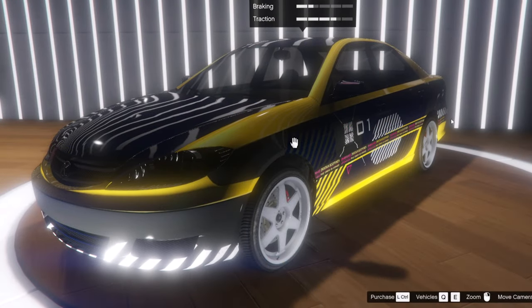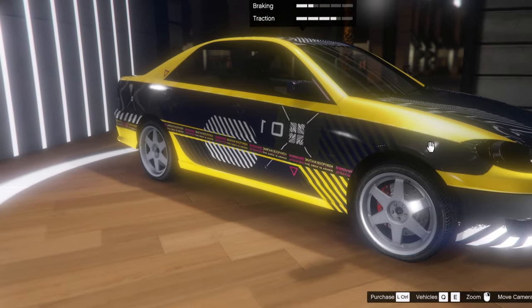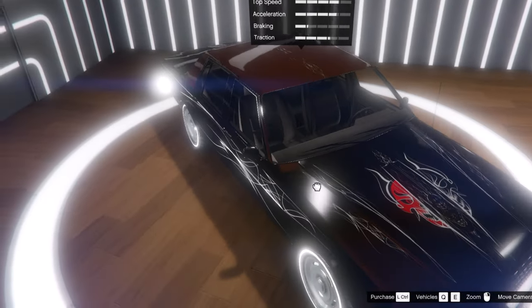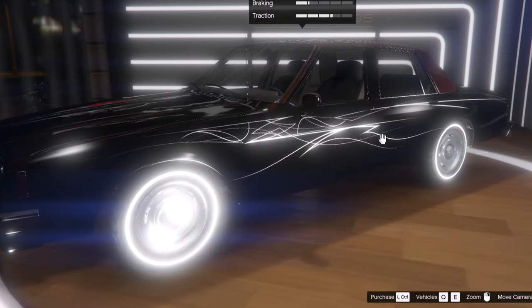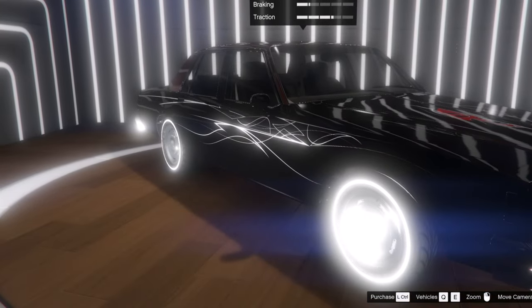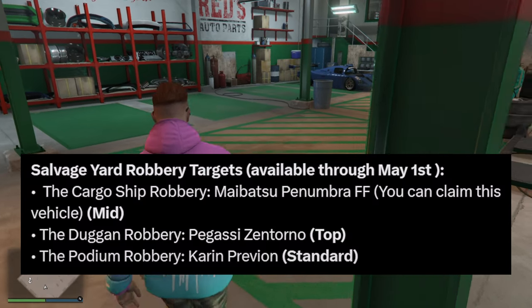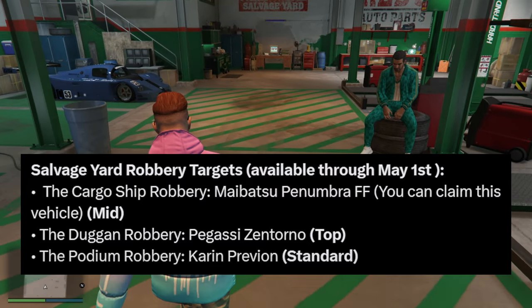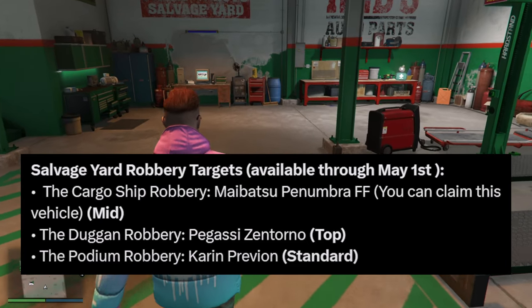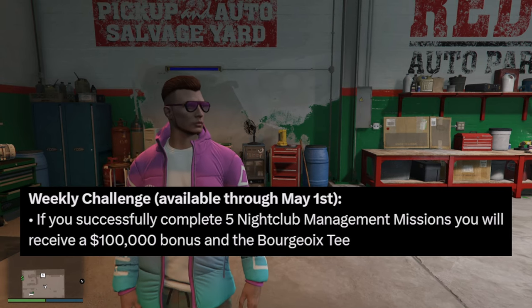Going over the two new vehicles in Luxury Autos, we are going to be having the Karen Asterope GZ and also the D-Class Impaler LX. The three new salvage yard robbery targets for the week are going to be the cargo ship robbery for the Maibatsu Penumbra — which you can actually claim this vehicle this week — the dug-in robbery for the Pegassi Zentorno, and the podium robbery for the Karen Previon.